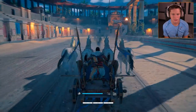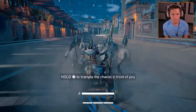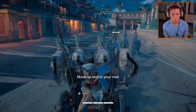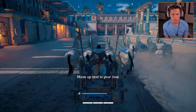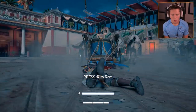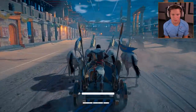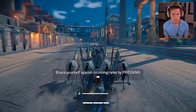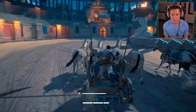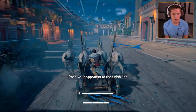The closer you are, the faster your stamina is gonna charge. Get behind him, circle the trampled path. Move up next to your rival. Whoa, he just hit us! Tap X to get back in your chariot. He rammed us - I think the game was telling us to ram him. Brace yourself against your opponent to the finish line. How come he didn't fall off though? That's baloney.